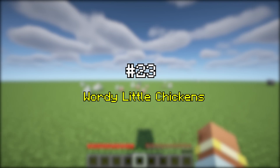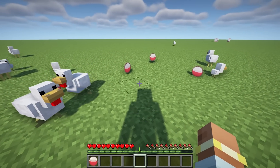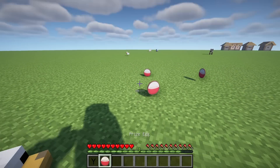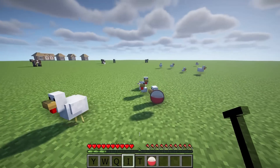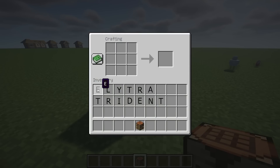Wordy Little Chickens makes chickens have the ability to lay prize eggs. Each prize egg contains one to three letters. You can open up a crafting table and spell a word like Elytra.